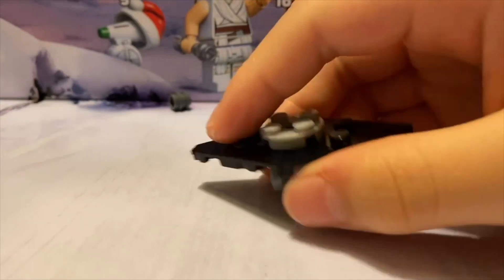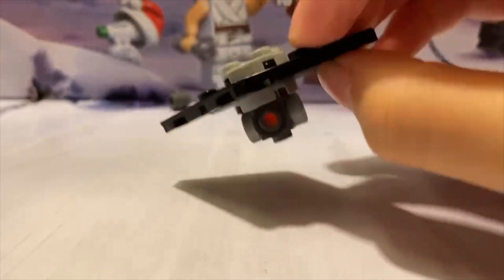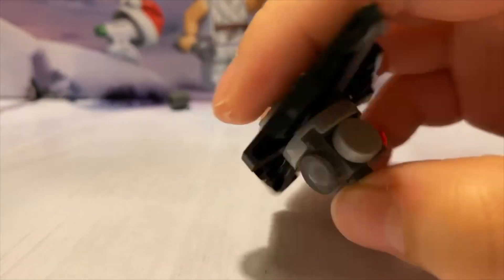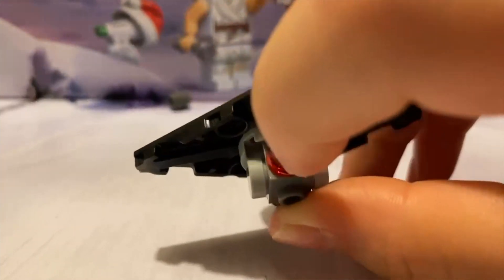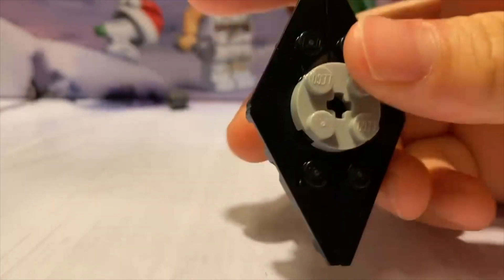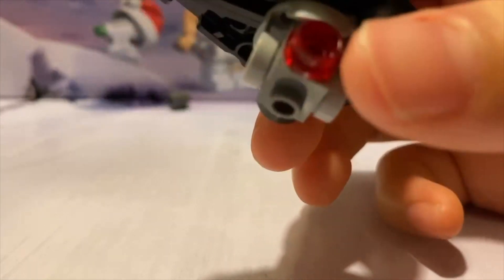And here it is — I customized it! So there's a cockpit on the bottom, a wing on top, and the engine comes out on the back. This ship is kind of like a B-wing where the cockpit can rotate.